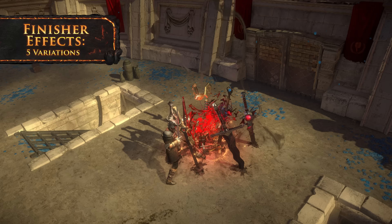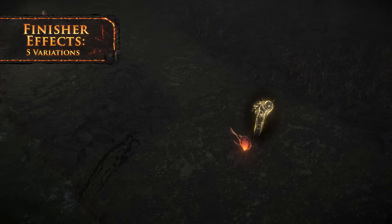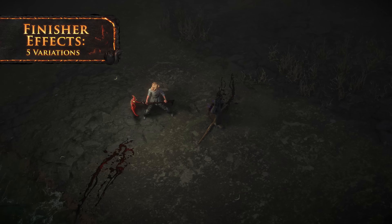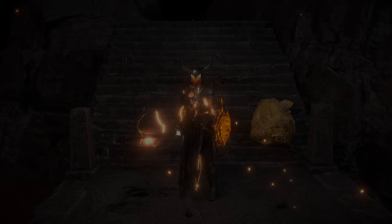Blood splatters are nice and all, but what if rare enemies you slay were impaled by swords that fell out of the sky? Or sucked into the depths below by a giant hand? Perhaps erupting into a storm of crows? These finisher effects amplify the deaths of rare monsters you kill.